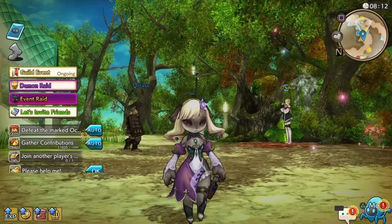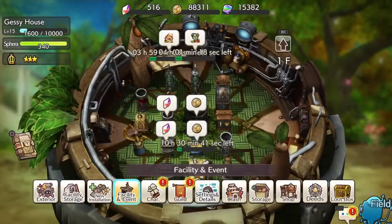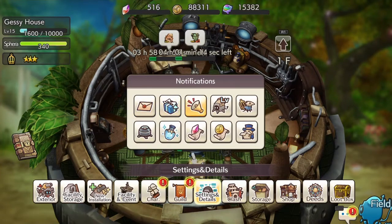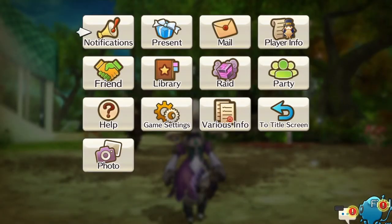To get to your friends list you can press triangle to go to your caravan, then go to settings and details, then go to the bottom right where it says 'Other Menu' and friends is going to be right there.